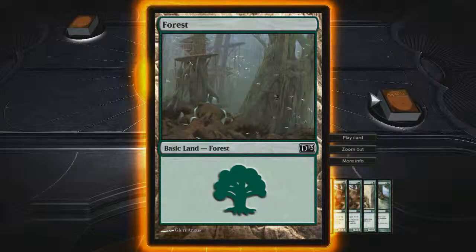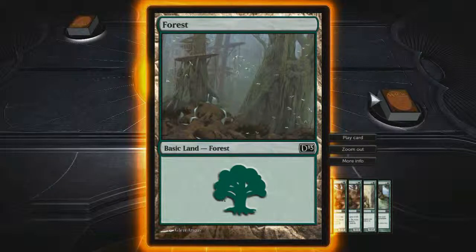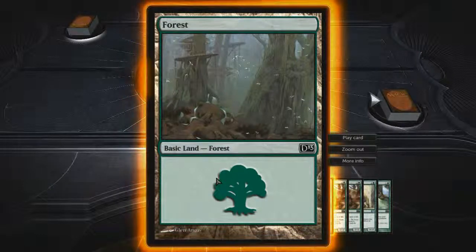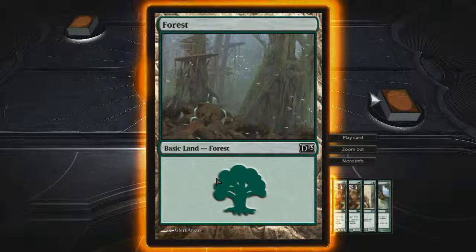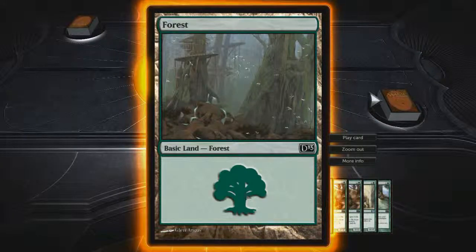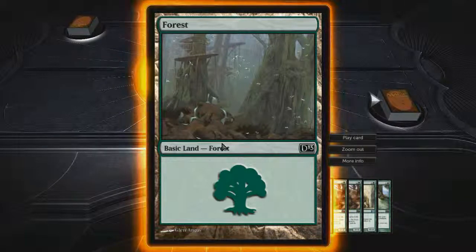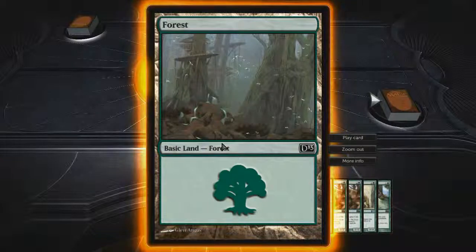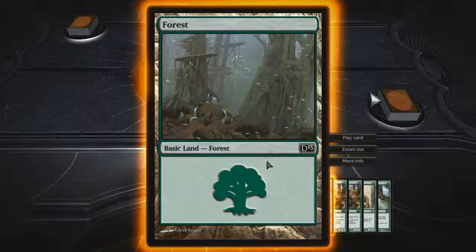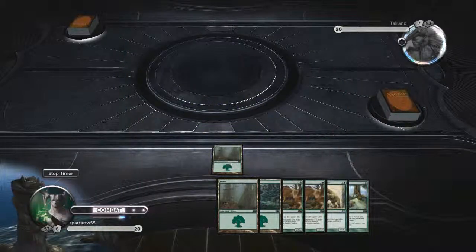This is a forest. What is a forest? A forest is a basic land that provides green mana. There are five different color types in Magic the Gathering: green, red, white, black, and blue, and each of the colors have their designated basic lands. White has plains, and obviously green has forests. So we're going to go ahead and play our forest — that's our land card.